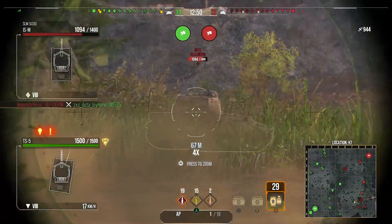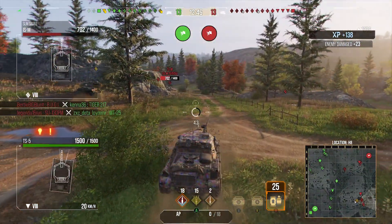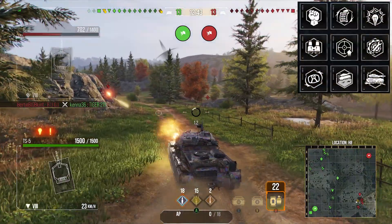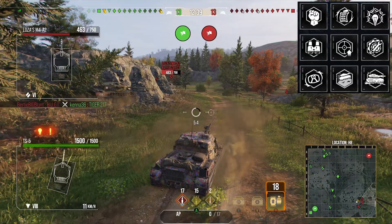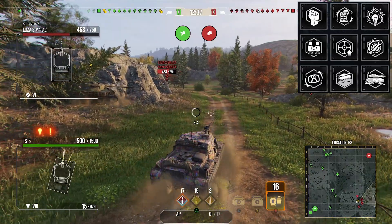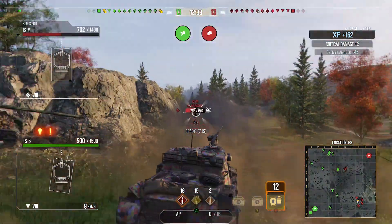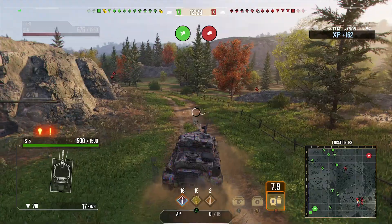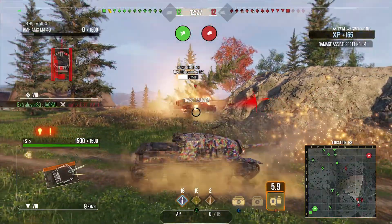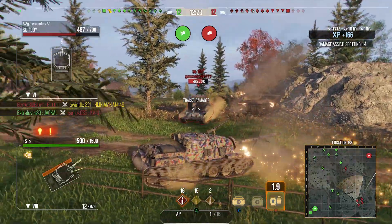In terms of crew on the TS5, I run Born Leader, Rapid Reload, Sixth Sense, Situational Awareness, Steady Aim, Track Mechanic, Clutch Braking, Off-Road Driving, and Camouflage Expertise. Steady Aim makes my accuracy 10% better. Clutch Braking improves my track traverse, because it really needs it. Off-Road Driving helps with ground resistance and helps me get up to top speed. In terms of equipment, I run Rammer, Camo Net, and Optics.